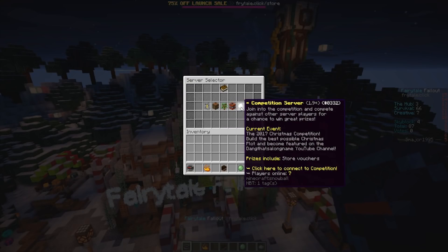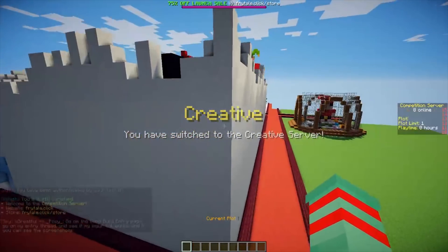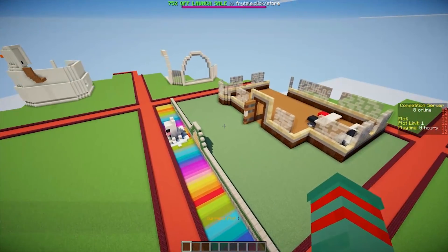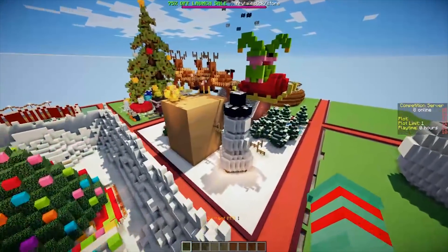You right-click the compass and there's a snowball which is the competition center. Once you go in, you can see that some people have already started their builds — sneak peek at some of these amazing builds, holy heck! Come on, claim a plot, get out there, and make something winter themed.